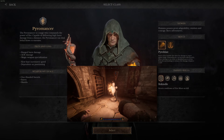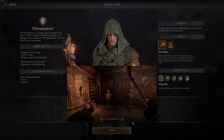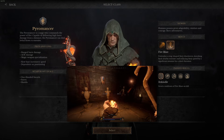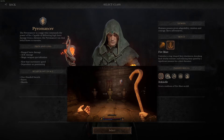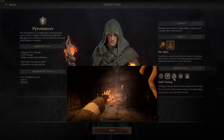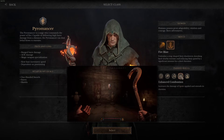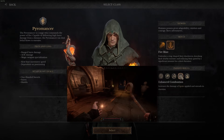The Pyromancer is the fire mage with good ranged burst damage and AOE skills. Pyroblast and Fire Blast can melt enemies with ease. The passive skills are Rekindle, Swift Casting, Ignite, Enhanced Combustion, and Mana Surge.